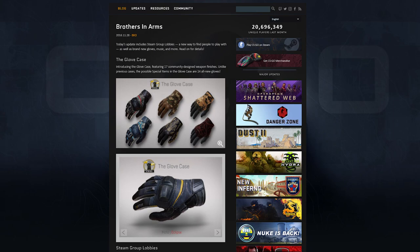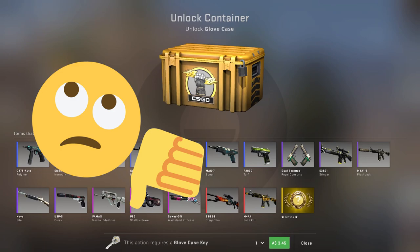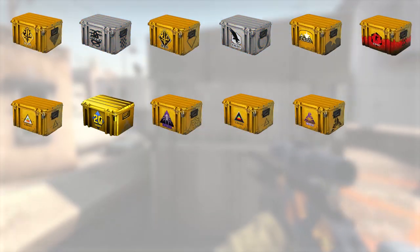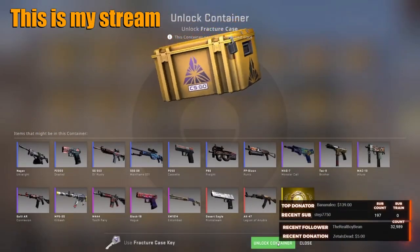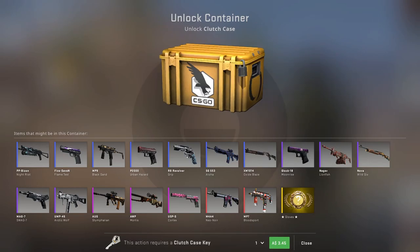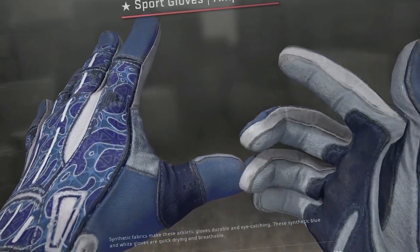Gloves were initially released in November 2016 with the glove case, and honestly there wasn't that much interest. Just look at what Valve has done with cases since the glove case was released — we've gotten 11 new cases in the meantime, and only two of them have had gloves, while between the other nine we've gotten nine new knives. So clearly that is where the money is when it comes to getting people to open cases. These poor things are basically playing second fiddle. The most recent case with gloves was the clutch case over two and a half years ago, and it seems like Valve has almost abandoned the concept.